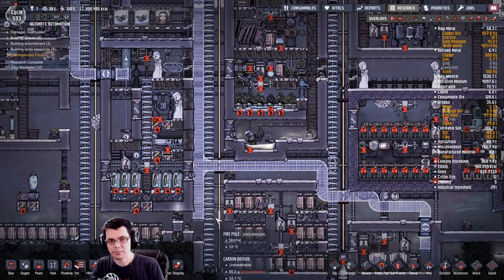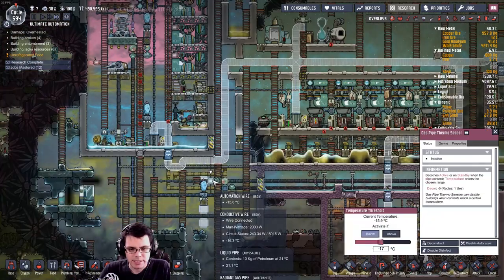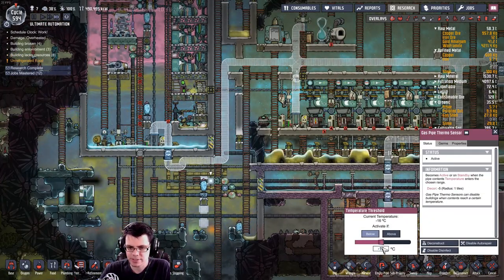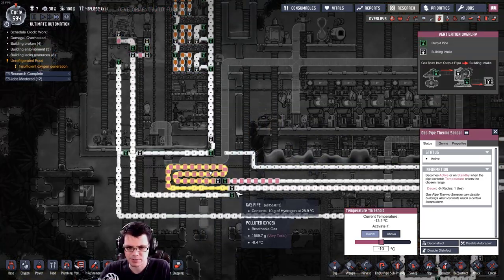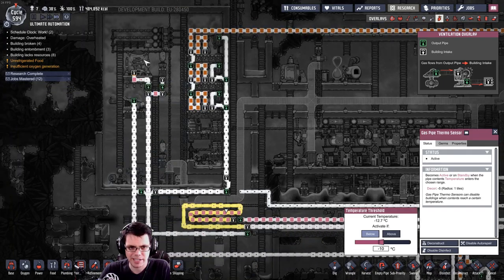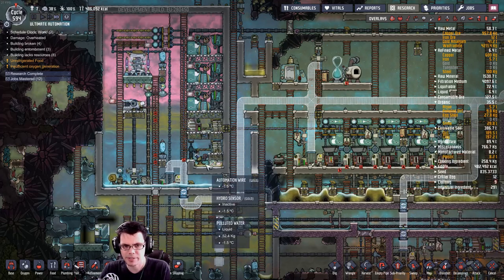I'm not sure how that happened. I can see my farm over here just went all toasty — that's because this is set a little bit too aggressively. At one point I had cleared out all the gas and it wasn't working all that well, mostly because a lot of it's running up to the thermal nullifier up there.